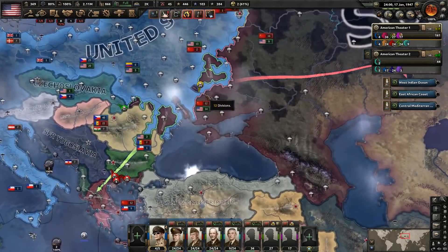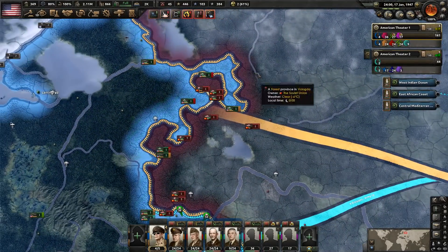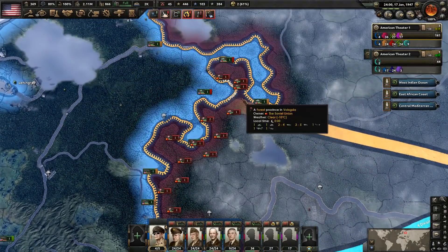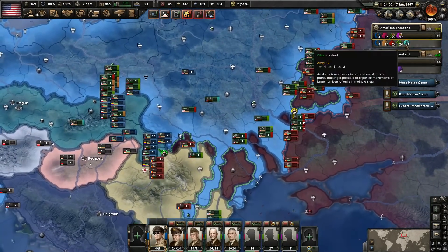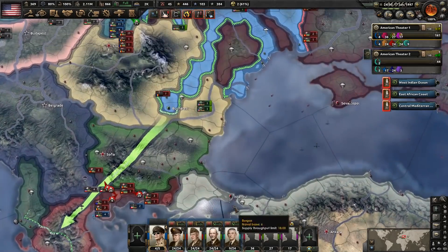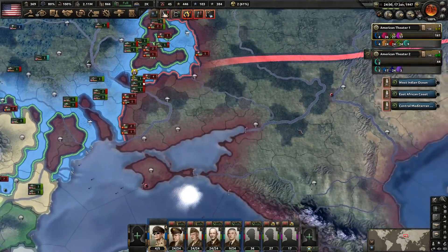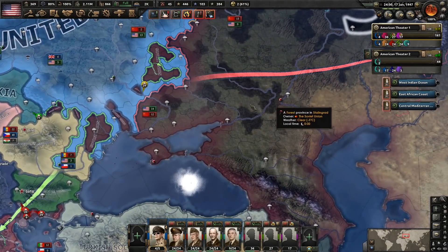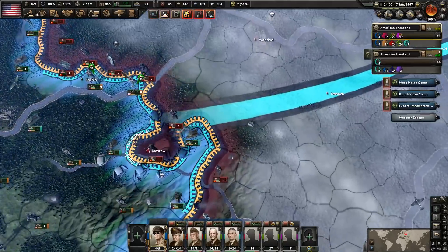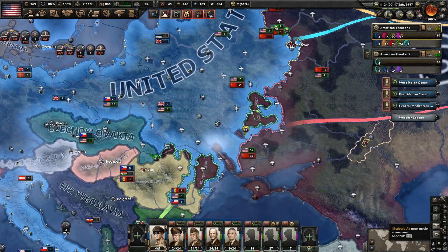I've already rearranged all our divisions here — it's changed quite a bit. We now have the Orange Army over here, which was previously down here. I moved a lot of the green troops that were over here into the Orange Army. The reason I switched these two up is because of their composition and the generals leading them. I want the Green Army to go into the mountains and then into the mountains of Turkey once they cross the straits.